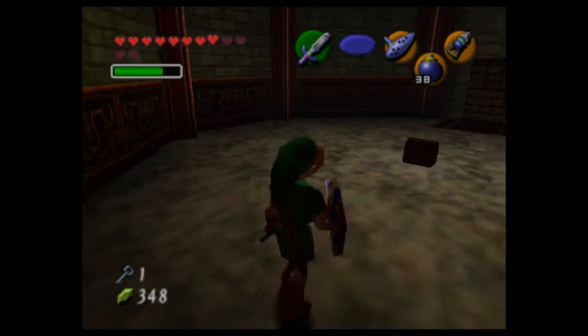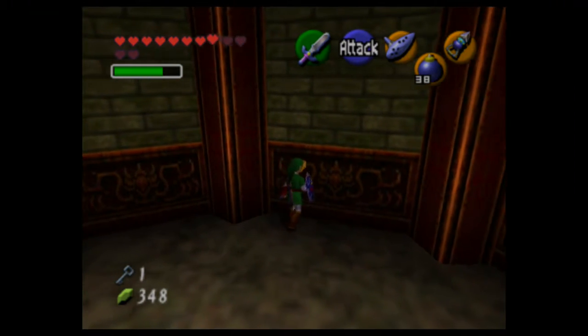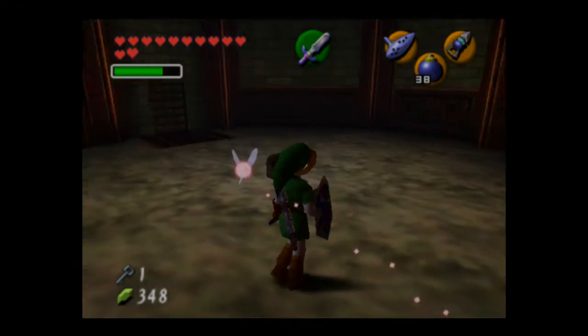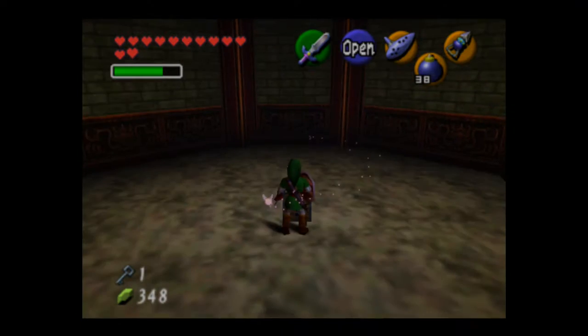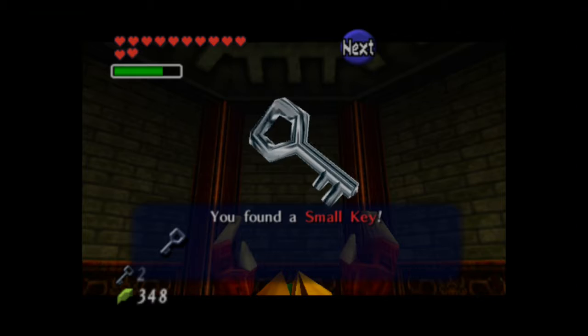There's a fairy — replenish my health, please. Don't go on the wall! Fairy, come back, you're being mean. We got a small chest here — it's probably not the map. We got another small key!